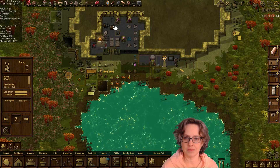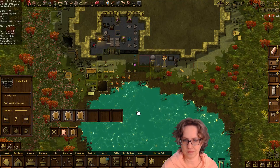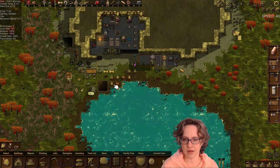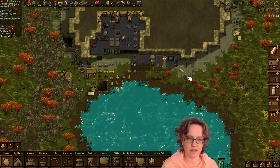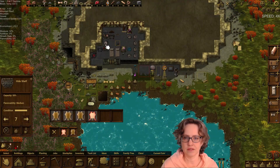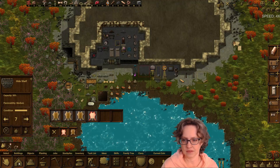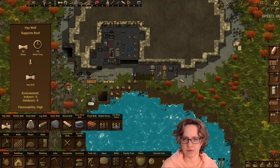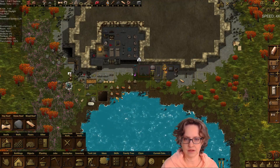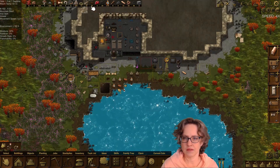We've got dead rabbits in here to take care of and we've got a lot of hide. I almost think, for the cats scenarios — as long as you can keep up on bark and ash — the cats are actually a money maker too, because of the leather eventually.